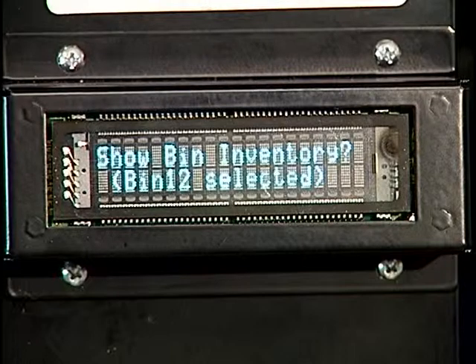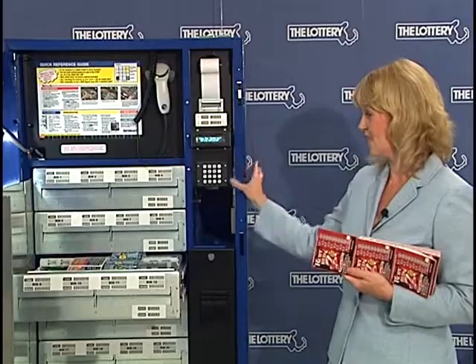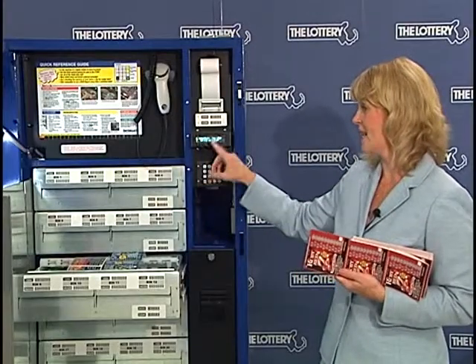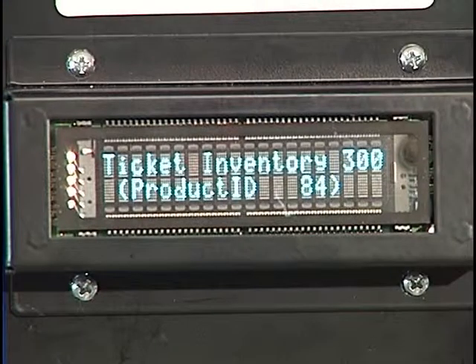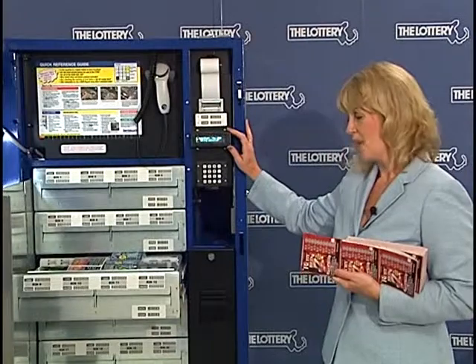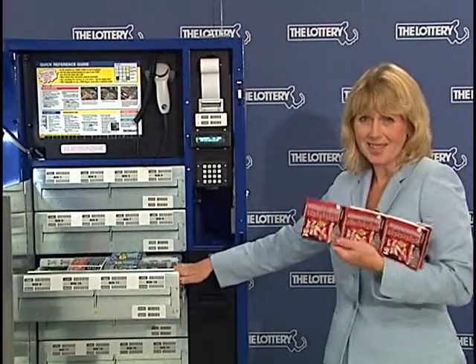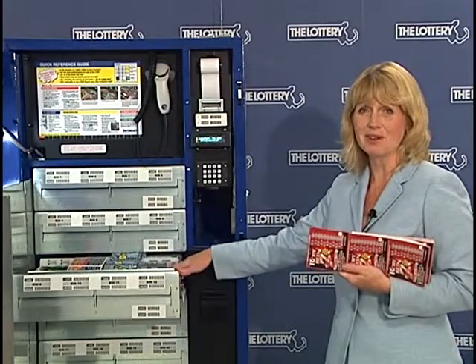There's a question mark on the display so I can answer yes by hitting the enter yes key. It's showing me the game ID for this bin and it's showing me that the inventory is actually 300 tickets for this bin. Well, I know that there are no tickets in this bin, so I certainly don't want to load a new book of tickets into a bin that's already registering at 300.